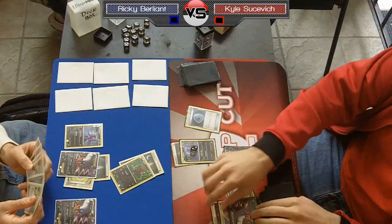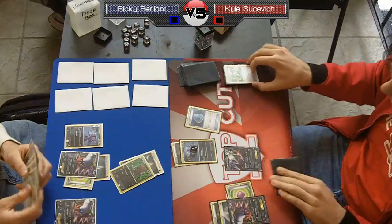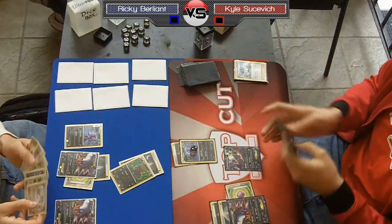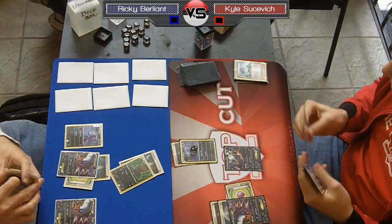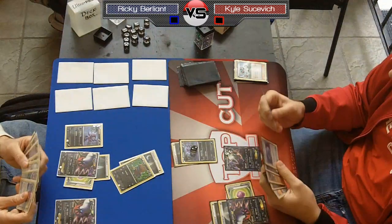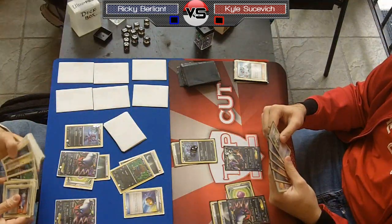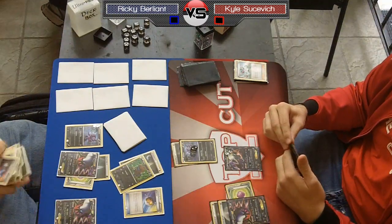I settle for using the Dark Patch and Junk Hunt again, which isn't bad. I don't have a supporter for next turn, so I Junk Hunt for the Dark Patch and Random Receiver. This is scary — I've given Ricky another new hand. If he gets the Rare Candy Hydragon out this turn he'll be the first to use Night Spear and I'll be in a lot of trouble. You can see how important going first is in this format.